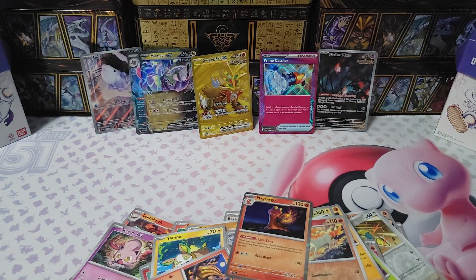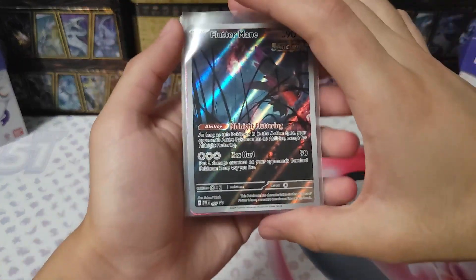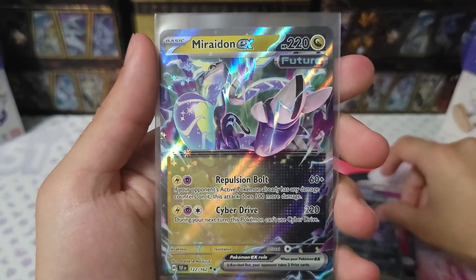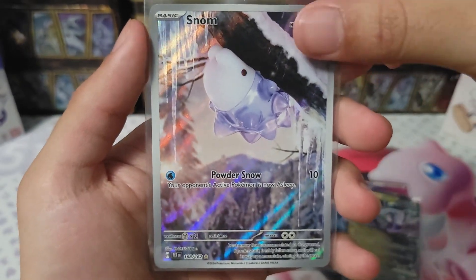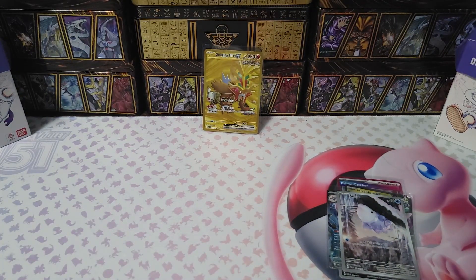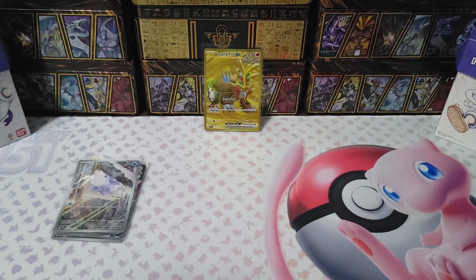So let's take a closer look at these and I'll be right back. Okay, now that we sleeved everything up, let's take a closer look at our pulls of today. We have our promo Flutter Mane right here — pretty nice. Our first Ace Specs over here which is Prime Catcher. Gengar EX — very nice. Melmetal EX, another cool card. Our first artwork from this set which is Snowy — very adorable hanging in the tree. And our first gold card which is Gouging Fire EX — very nice. We got a little bit of everything from this box which is pretty cool. I wasn't expecting that first pack with the gold card. That was some nice pulls. If you liked the video please like and subscribe, and I'll see y'all next time — bye bye!